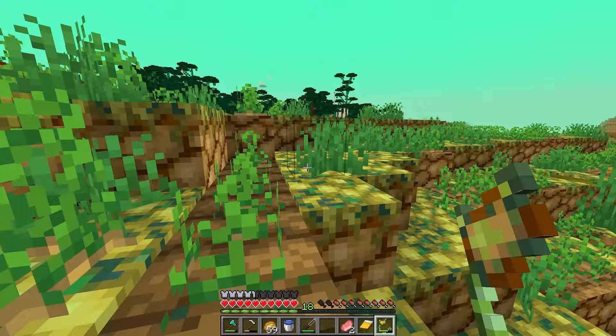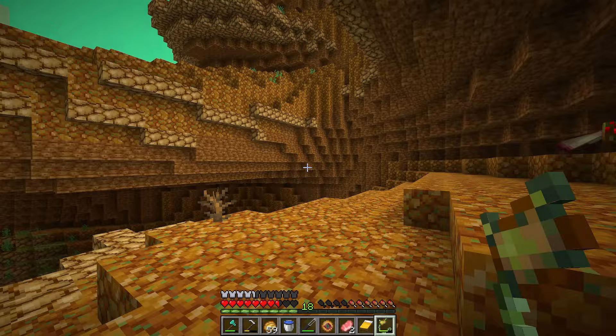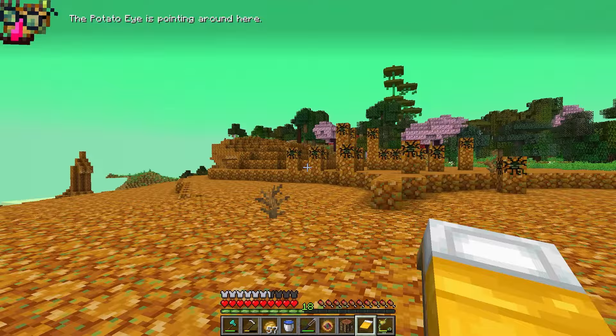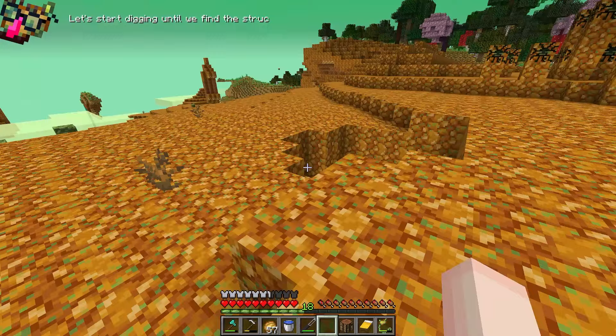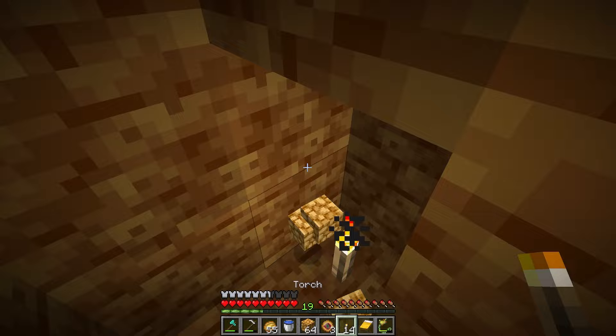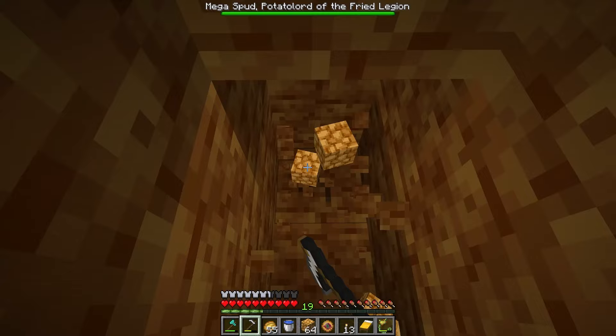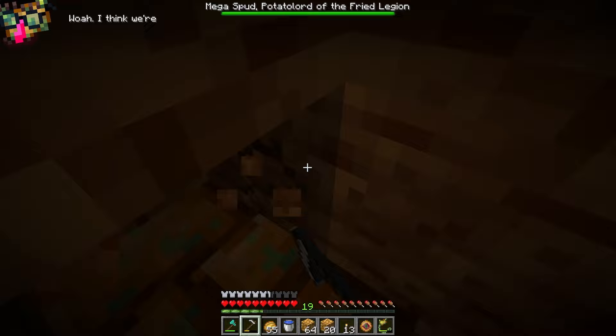I don't know what I missed. Maybe it's a stronghold of sorts. Potato eye is pointing around here — is it towards this thing? Is it in the floor? Let's start digging until we find the structure. I wonder if it's just a retextured existing structure or if they actually made a new one. What is that sound? Mega Spud, Potato Lord of the Fried Legion — that's a name right there. I'm slightly worried. I'm gonna set my spawn here just in case because I don't know if I'm gonna die. Whoa, I think we're here. I think you're right, Potato Man.